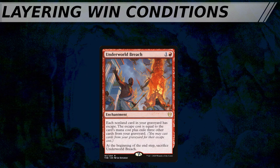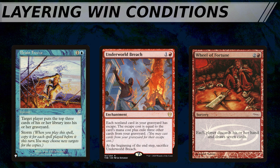Underworld Breach is another common win condition in CEDH. In this case, the enchantment layers well with lines that include Brain Freeze, as you can pay the escape cost with Underworld Breach by milling yourself before the storm count is high enough to mill your opponents out. Breach also layers well with Wheel of Fortune and other similar wheels, because not only are you drawing a fresh seven cards, but you're putting a bunch of cards into your graveyard which you can use to pay the escape costs for cards you want to play with Underworld Breach, like a Wheel of Fortune. In a very specific sense, layering describes how an A plus B win condition will also allow you to win with A plus C, or A plus D, or B plus D, creating a larger number of potential lines and permutations to reach your ultimate win.